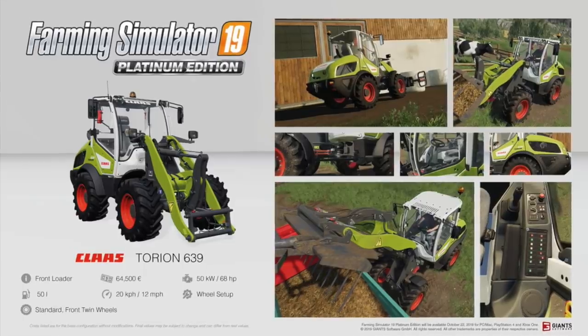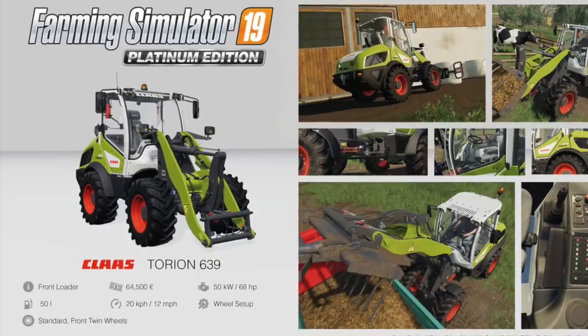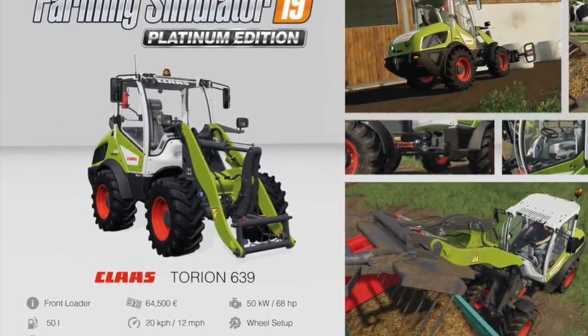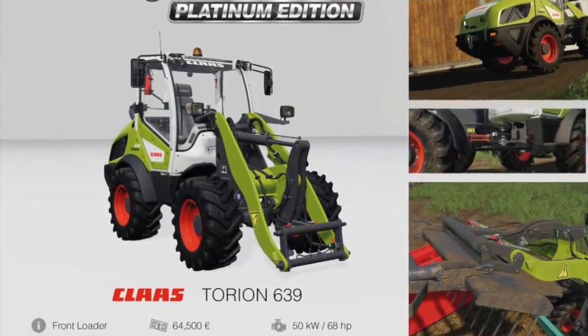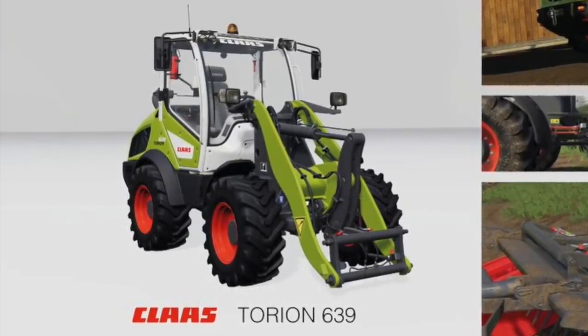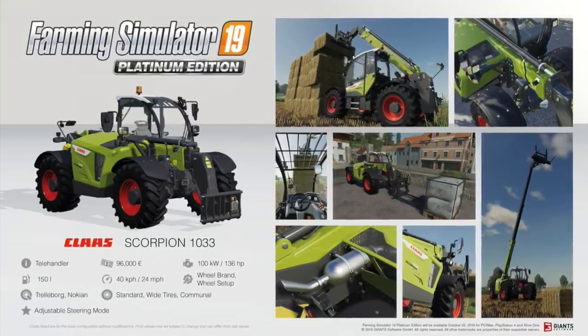First up is the CLAAS Torion 639. This is a front loader, will cost you $64,500, has 68 horsepower, will hold 50 liters of fuel, will go 20 kilometers or 12 miles per hour, and you can change up the wheel setup from standard to front twin wheels.